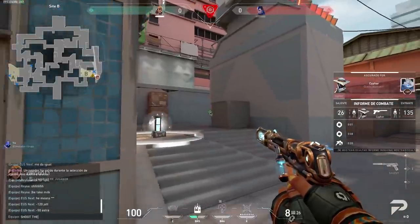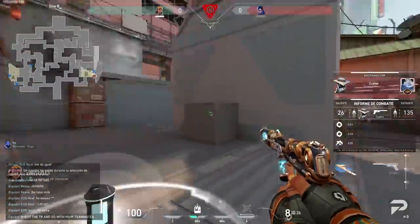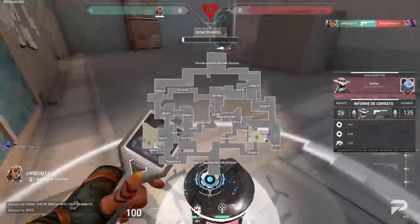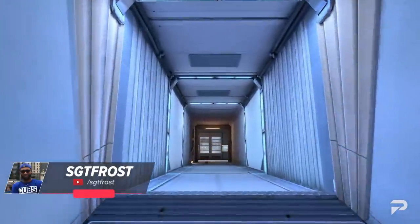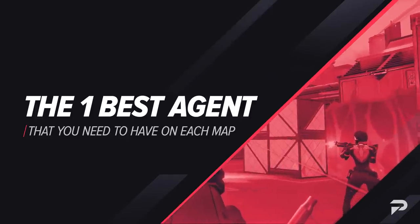Each map in Valorant has specific team comps that are meta or function better than others, and in each of those team comps, there's always one agent that just seems irreplaceable for that map. What is going on ProGuides family? It is your host Sgt. Frost, and today we will be talking about the one best agent you need to have on each map. Let's jump right into the video.